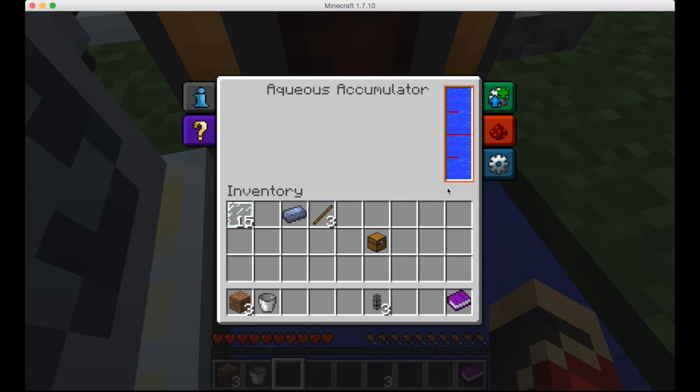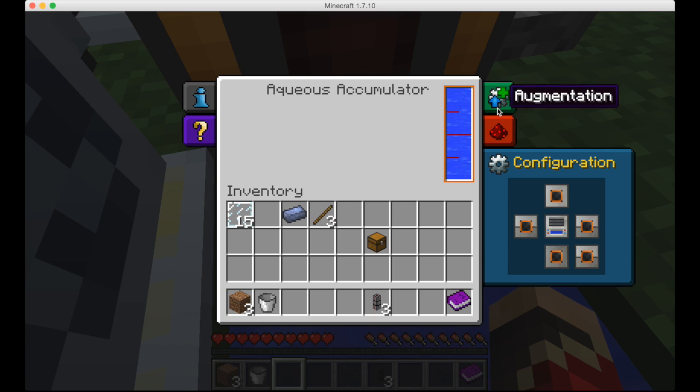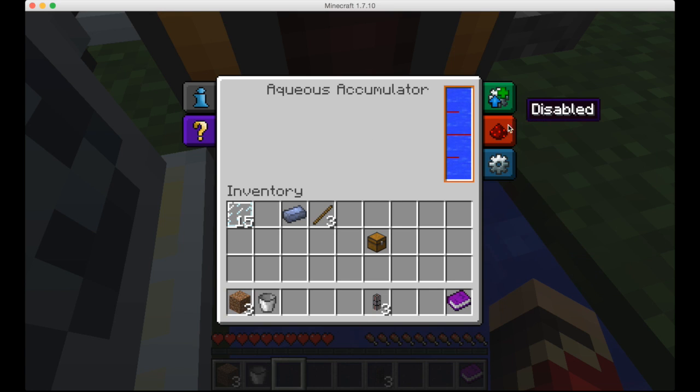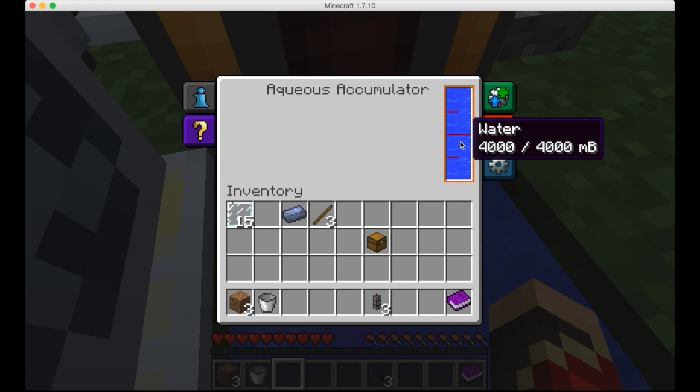The aqueous accumulator pretty much just sucks up water from its surroundings. All the orange indicators are outputs — right now it can output anywhere. Make sure that the top one is orange; by default they are all active. This is how you control whether it is sucking up water or not.